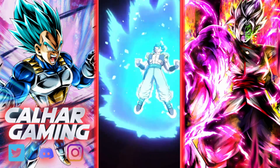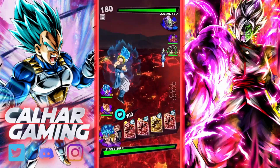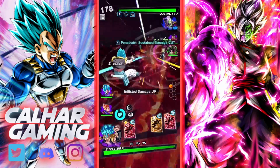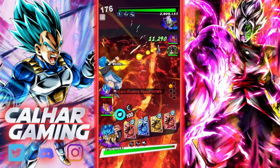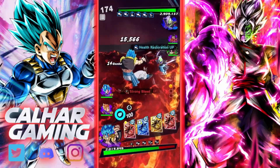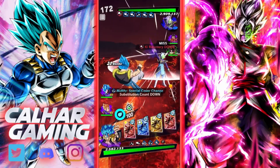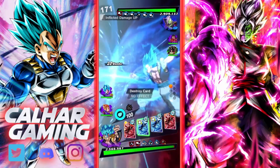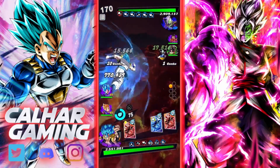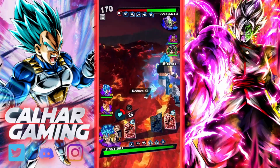We're up against a GT squad with Zamasu in the leader slot, which is a pretty common team. We'll just tank this for a little bit — let's use our blue cards and see the damage output against Zamasu. Not bad.